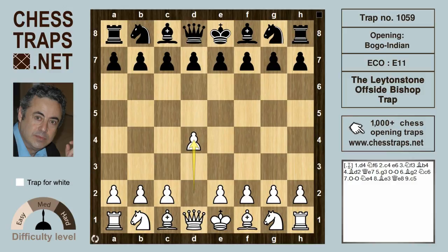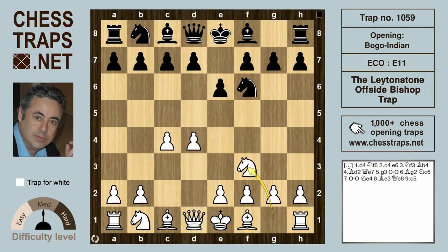After d4, Nf6, c4, and e6, instead of Nc3, White very often plays Nf3. Black can go for a Queen's Indian setup with b6, or also a good and increasingly popular move is Bb4 — the Bogo Indian Defence, named after Efim Bogolubov of Russia.